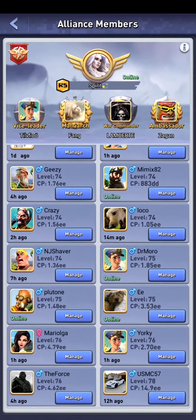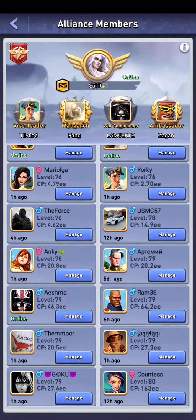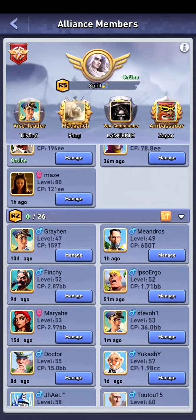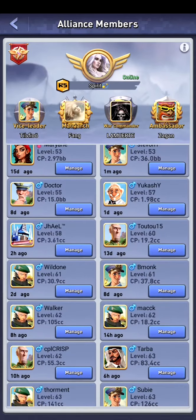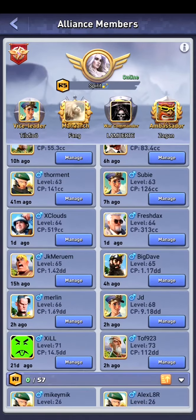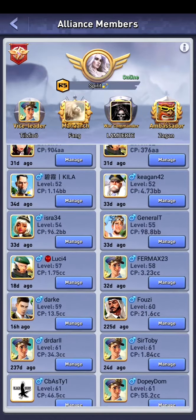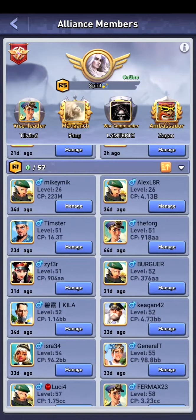As you can see, most of our players have been online within the last 24 hours, or even closer, or even online. We try to move every alliance member who has been offline for too long to rank one, so we can keep our fort but still have some room.